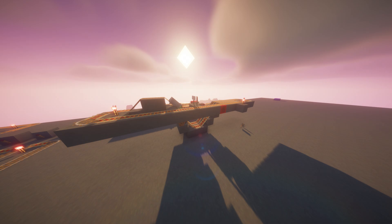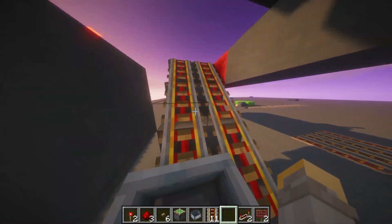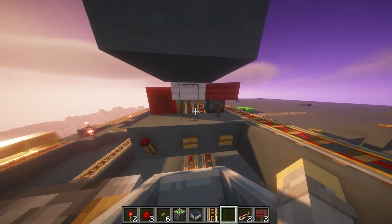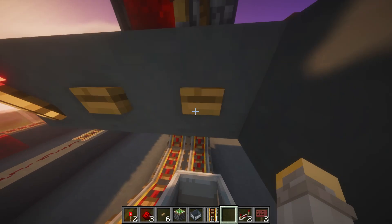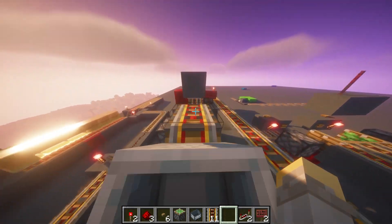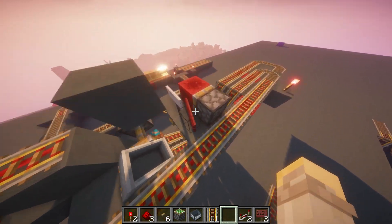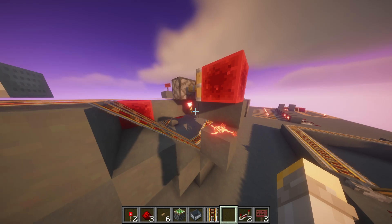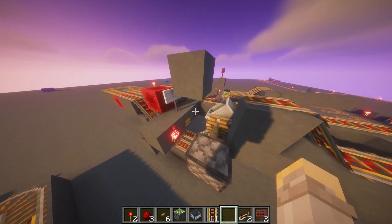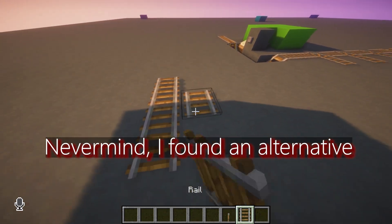All it is is splitting from one track to two tracks — I was just happy to get it so small. A possible use case would be if you don't need a full station: you go from your central station north for thousands of blocks, and at the end of this north line you have one farm 500 blocks to your west and another 500 blocks to your east. This would be useful so you can stay in your minecart and quickly choose to go left or right.